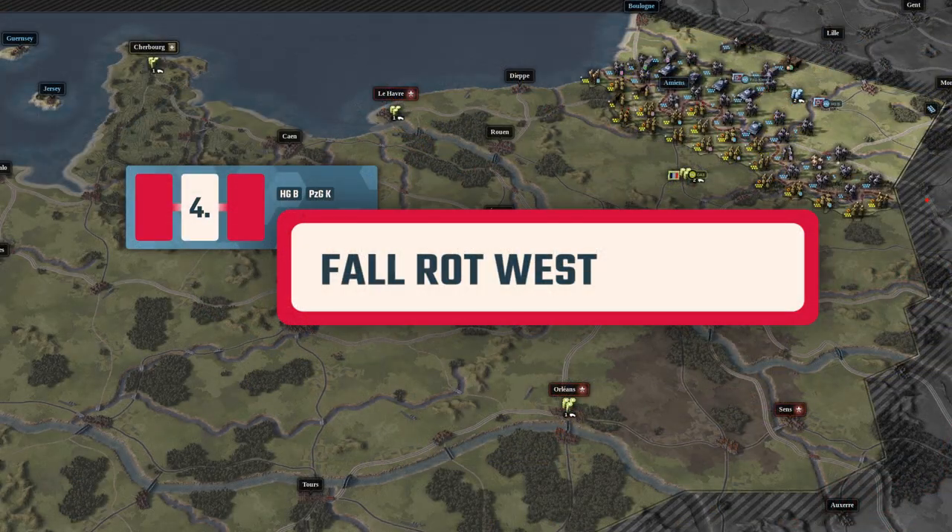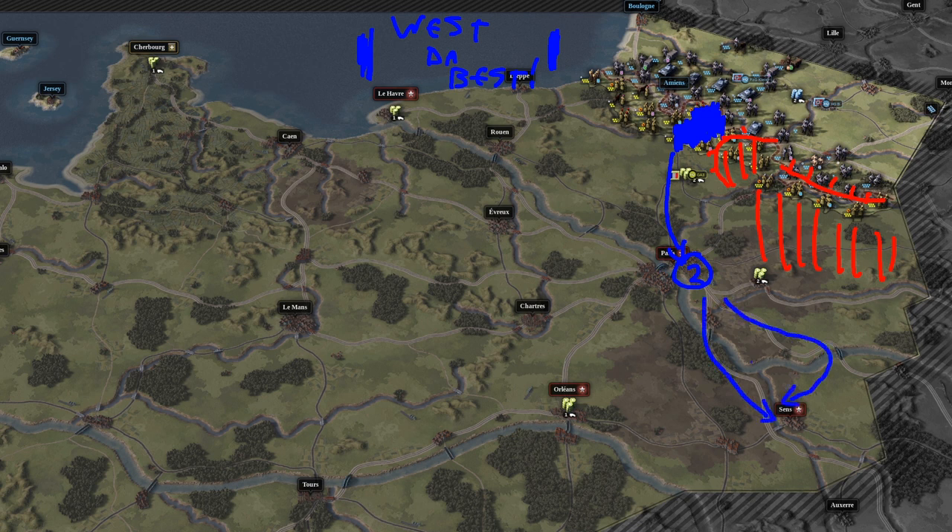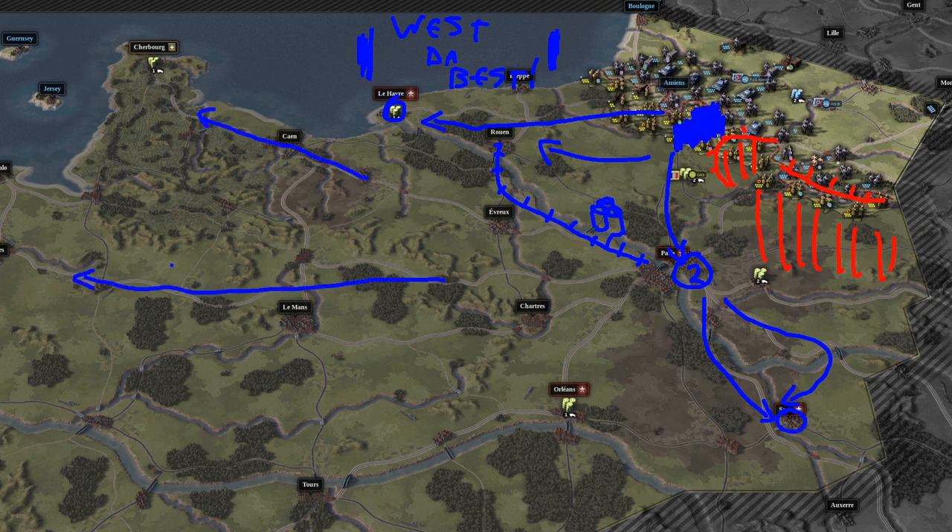When presented with the choice of Fallrot East or Fallrot West, I recommend going with West, as I've found it slightly less demanding on your troops and you don't have to spend too much prestige on reinforcing them. Your first and most critical milestone is to break through hard at Amiens and take Paris on turn 2. It's very possible to reach the city and the French usually leave it undefended, so go into it and leave the rest of their defensive line effectively without supplies. The next milestone is advancing from Paris towards Saint-Lô, breaking through to Le Havre and securing the railway between Paris and Rouen.